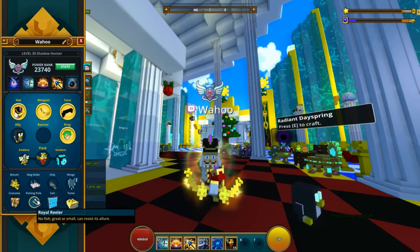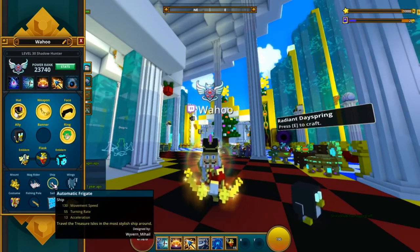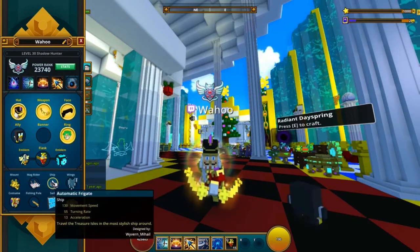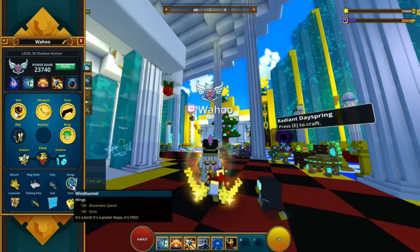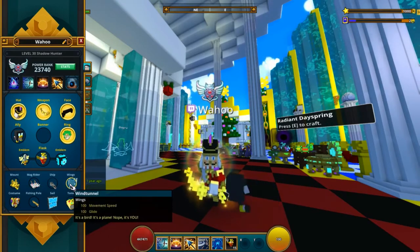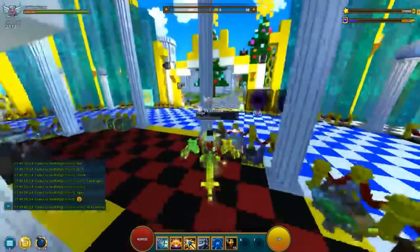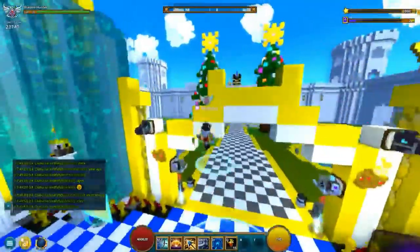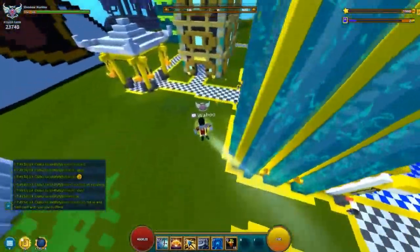This is the Royal Reaver — one of the new boats, and it has a sail with it as well. I just use this because it's one of the new ones. What I use for wings is the Wind Tunnel, because there are so many awesome wings out there I couldn't really decide on one. The Wind Tunnel is pretty fun to use — when you jump up, you create this wind tunnel, so you basically don't have any wings but you have a tunnel instead.